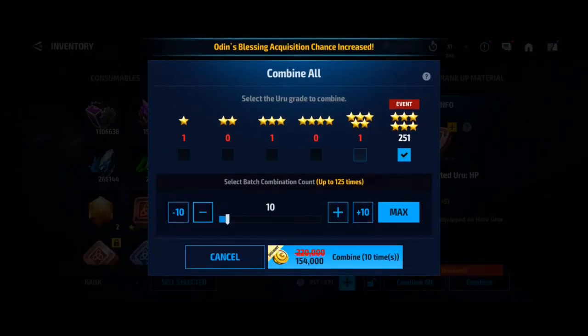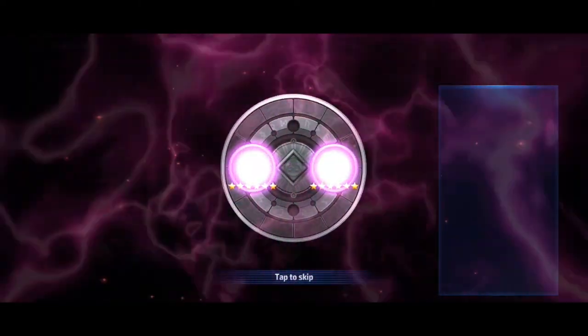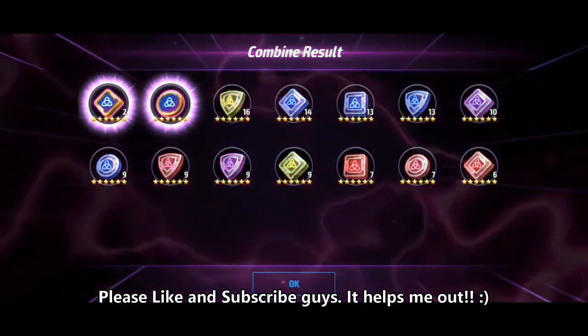So we're up to 251 six-star Yuru — not Odin's Blessings, that'd be cool if I had 251 of them. What we're looking for here is double attack — I don't really care if it's energy attack or physical attack, although energy attack would be better. Fingers crossed. I'm just going to skip the animation because we don't really need that.